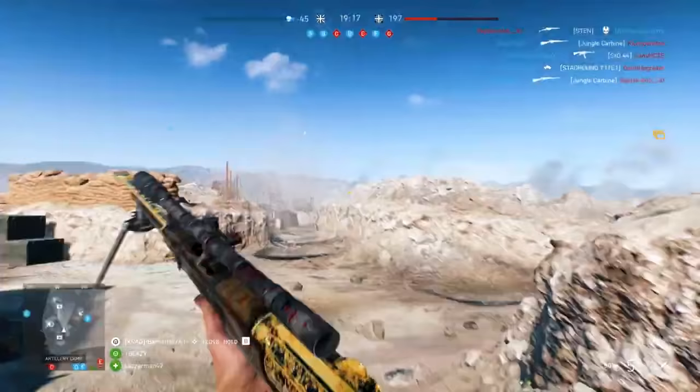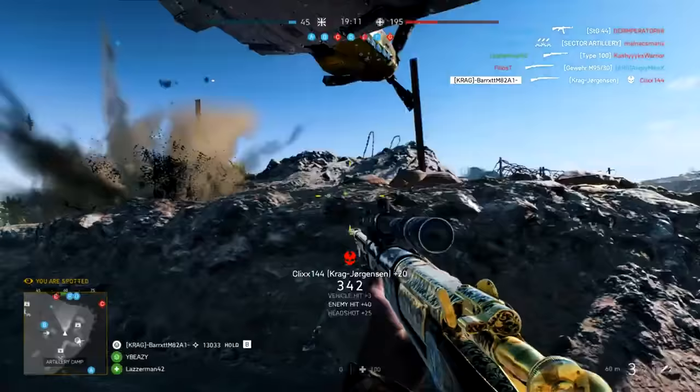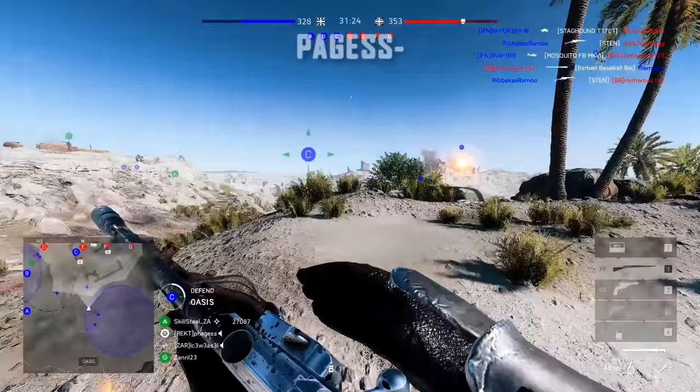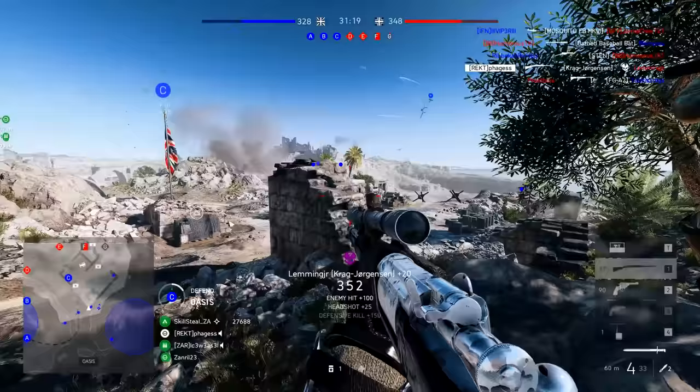The first few clips from Barrett are insane — snipes on pilots, with two of these being on tryhard pilots. I just thought I'd start out with those because it's a bit of retribution. Moving on is Pages with yet another pilot snipe, this time on a Stuka flying away from him. Bang! In the back of the head. That's what it's all about.